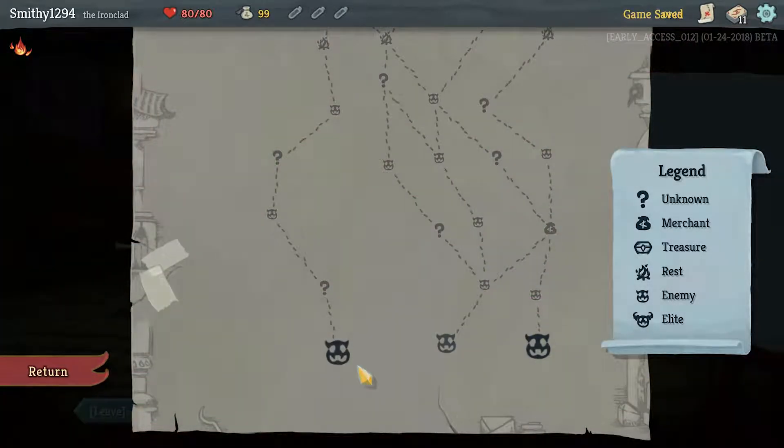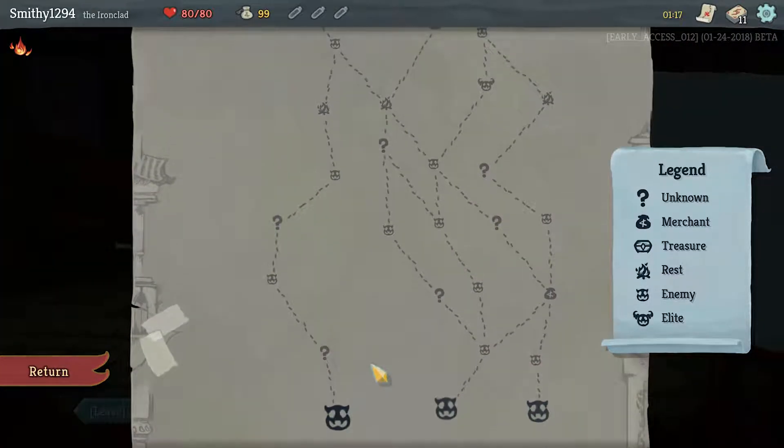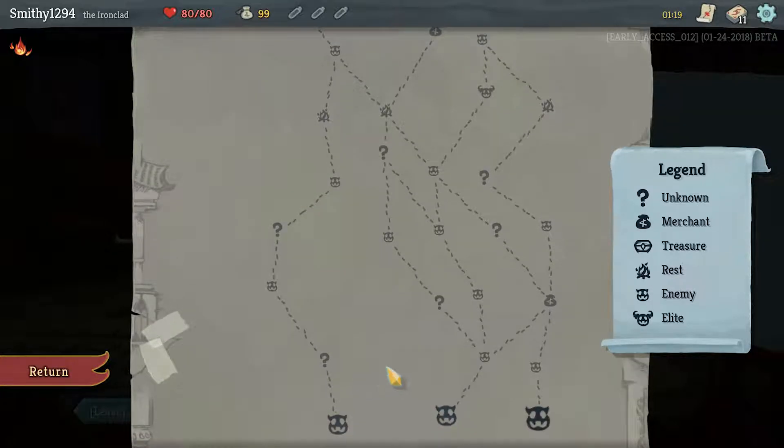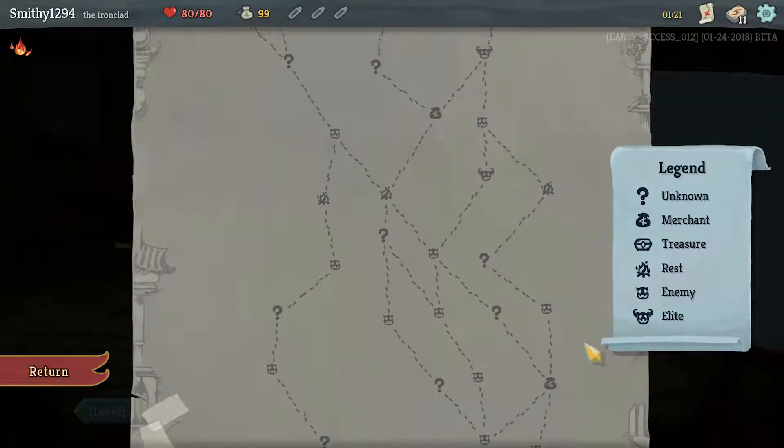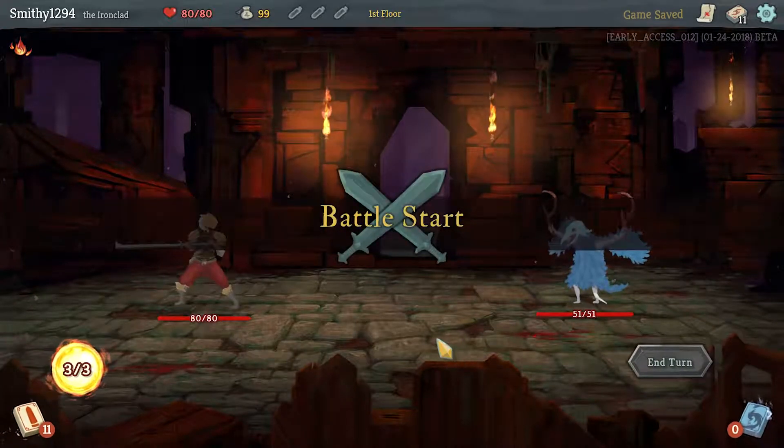We'll take Rage and try to go for a block build. The shop is way too early; the next one's over there. We want to go: combat, combat, question mark, combat, question mark, rest, shop — and then work out from there where we want to go.